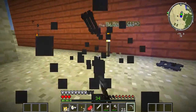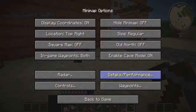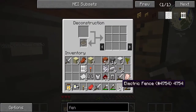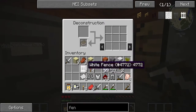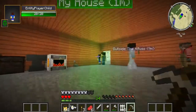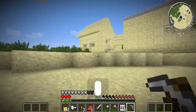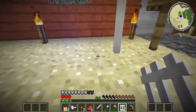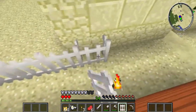You know what, I'll make regular white picket fences instead. Ow, it scared me a bit even though I knew it was gonna happen. I'm gonna de-craft these if I can. I'll take that. I guess the white fence is kinda fancy — I honestly love it.